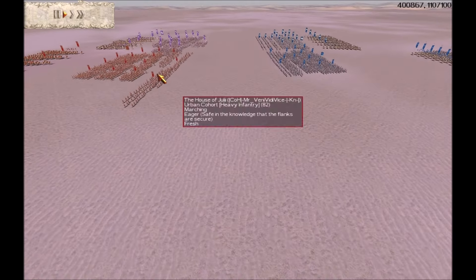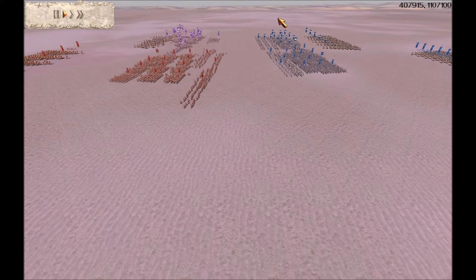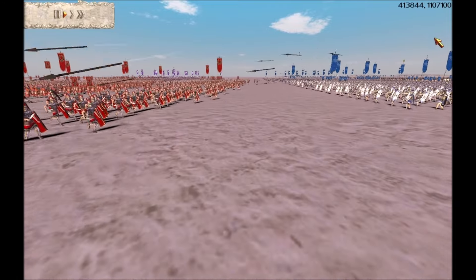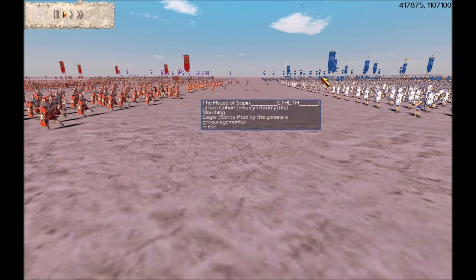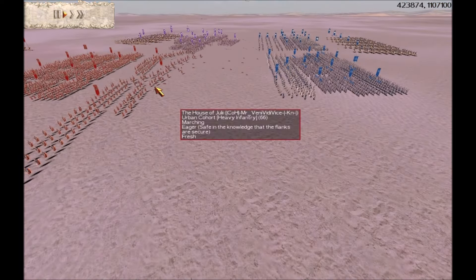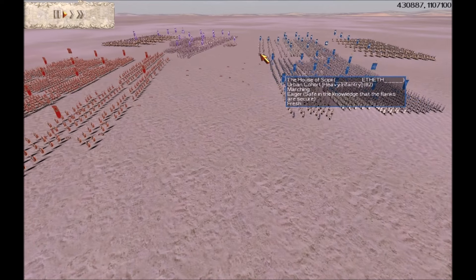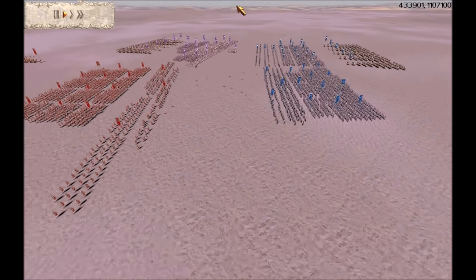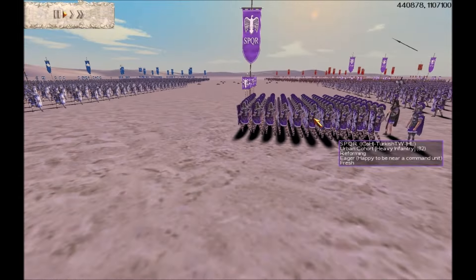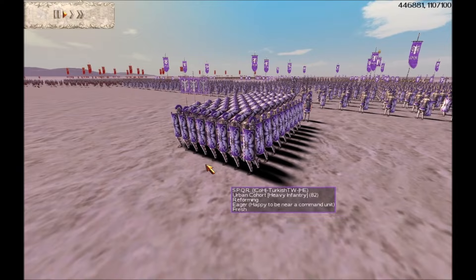At this stage of the battle, you'll see that both teams are closing in on each other. It'll be interesting to see which team is going to attack first. It looks like the Julii general was looking to attack first and then decided to pull back. But you can see I'm giving him good robust pilum hits from my pilum-shield units.